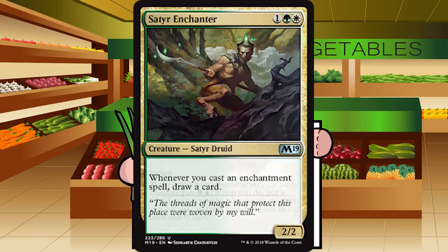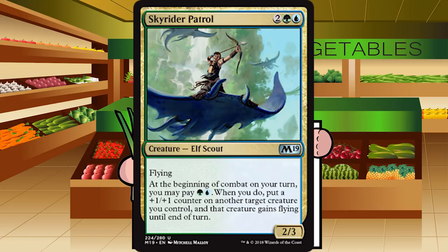Up next is Skyrider Patrol — 2 green-blue for an elf scout at uncommon. It's a 2-3 flyer. At the beginning of combat on your turn, you may pay green-blue; when you do, put a plus-one plus-one counter on another target creature you control, and that creature gains flying until end of turn. Spreading counters among your team over the game will be amazing. This does take me into green-blue. Solid B for Skyrider Patrol.